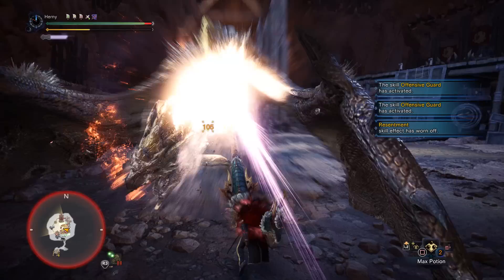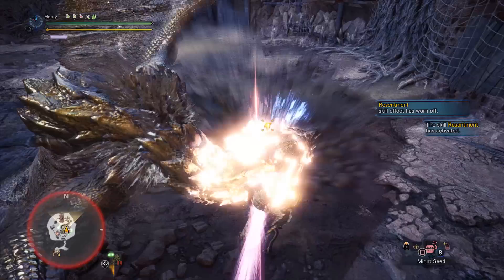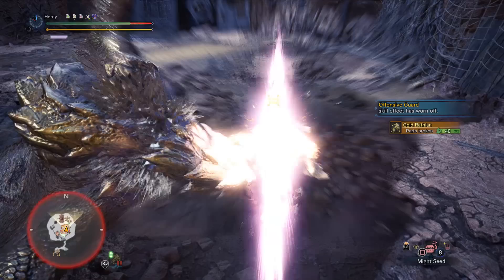Lance's main combo: if the monster is downed or whenever you can just freely attack, it's poke, poke, poke, charge, poke, poke, poke, charge. That is the highest DPS combo for Lance — that's what you do when the monster's downed. Other than that, you adapt to whatever's going on in the hunt. Yeah, those are my somewhat advanced Lance tips, and hopefully this helps bring your Lance gameplay to the next level.